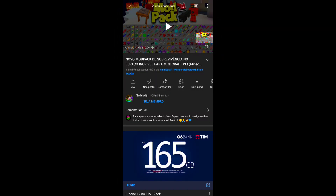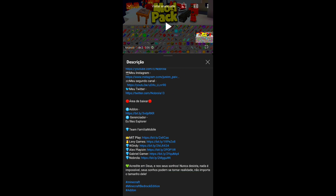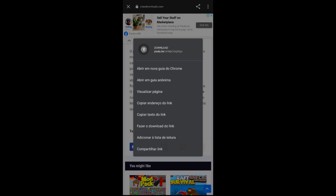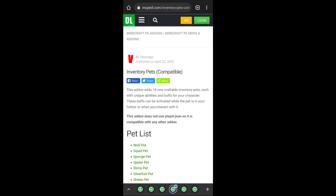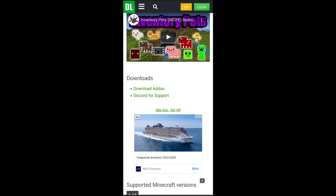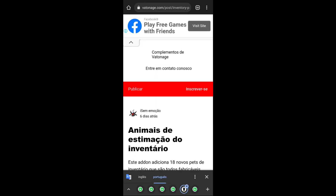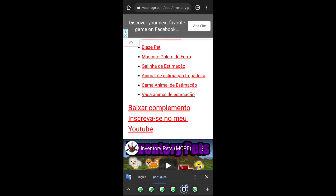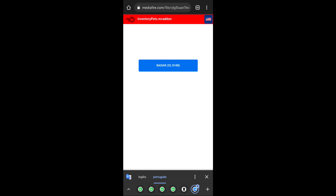Now I'll teach you how to download. It's easy: first go to the link in the description. Scroll down and click on Addon for download. You'll come to the Criars Download site. Scroll down and click the Download button. If an ad appears, close it with the X. Then you'll arrive at the Inventory Packs site — scroll down and click Download Addon. Wait a moment, click the link if it appears, scroll down, and click Baixar Complemento — the big button. Then complete the download through Mediafire.